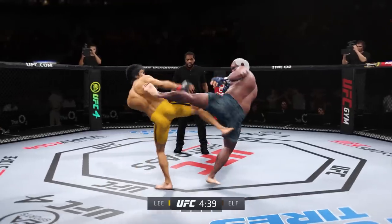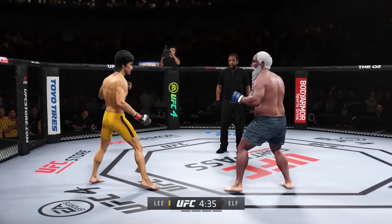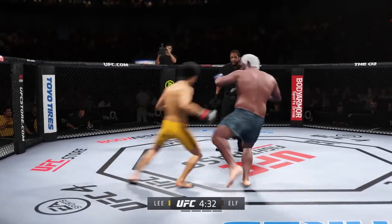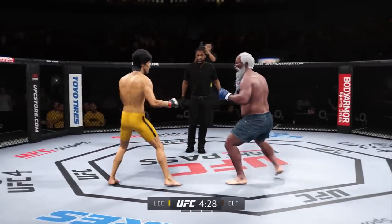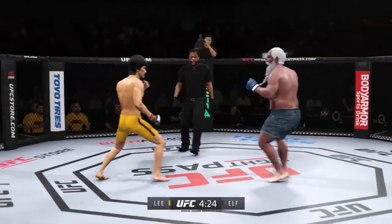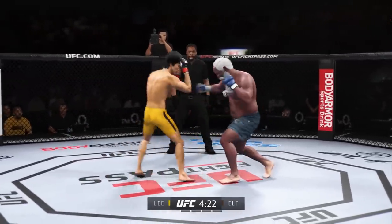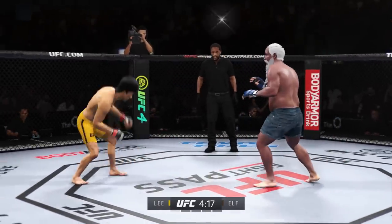He mixes it up nicely in terms of staying heavy and also staying active. Forward, forward, forward! He connects with a punch there. You gotta like what you're seeing thus far — the speed at which he throws is crazy. Big head kick! And they are exchanging leather early. Lee gets hit by that kick to the body.